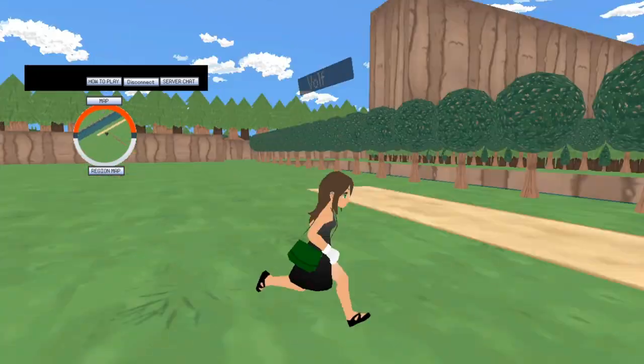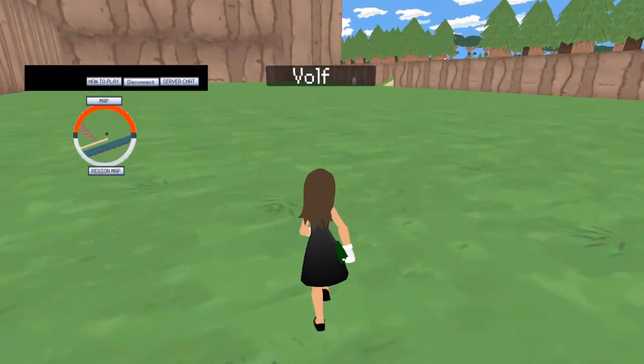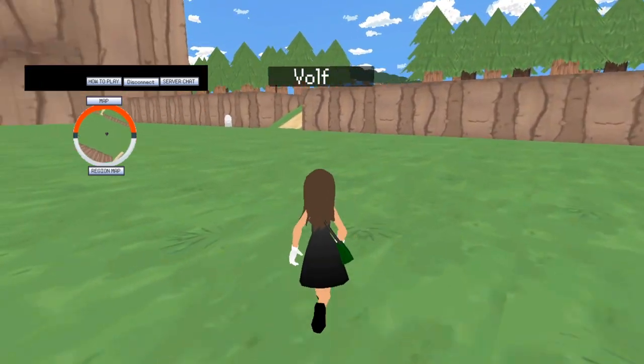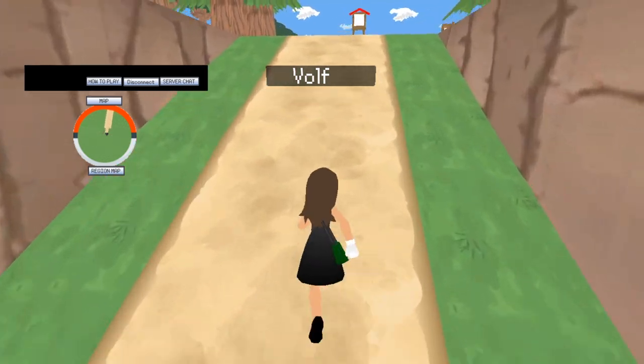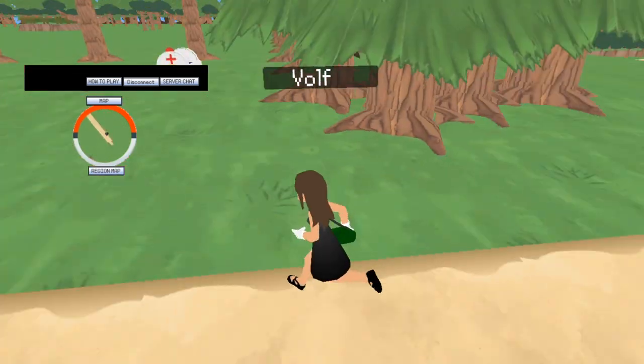I didn't really see it on the map. But there are supposed to be Pokemon here — where are they? Well I guess it's for that area once I'm leaving. This shows me what Pokemon are in this area, not that area.